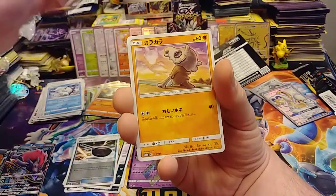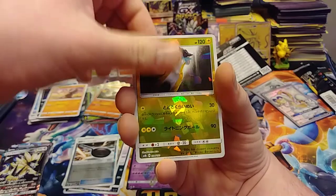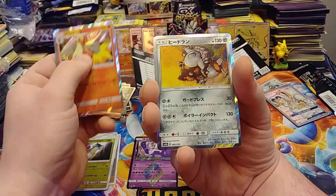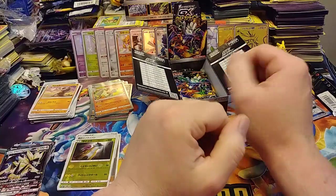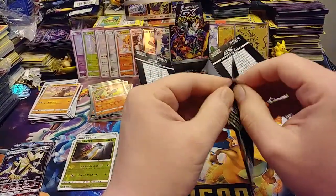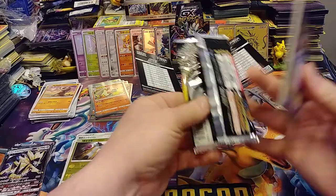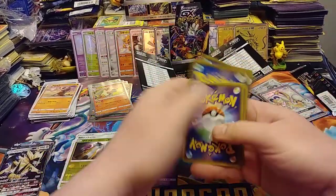Magearna, Vulpix, Sneasel, Cubone, Cosmog, reverse Raikou - very cool, that's usually a holo - and a Heatran. I'm kind of just bummed out right now. Hopefully this will be the pack to pick me back up.